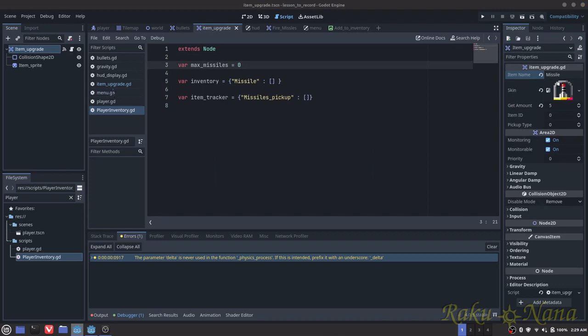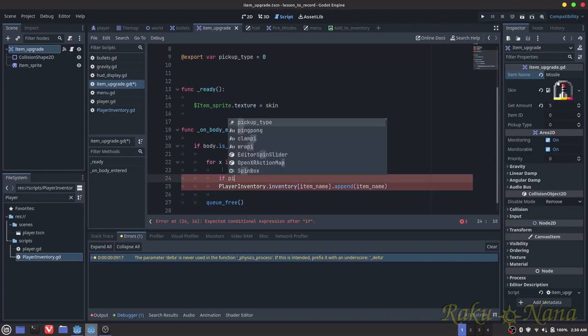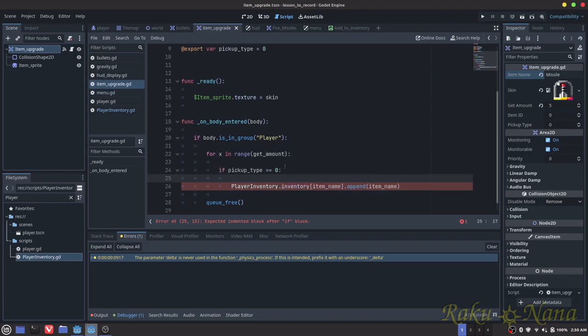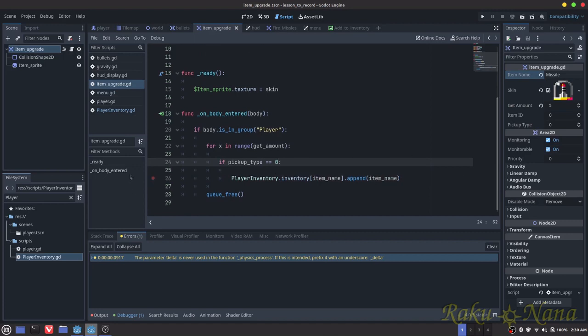Now that we've got that done, we're going to go to item upgrade and start adding that into our system. Now that we have all those variables, I want to change this so that it only happens if the pickup type is equal to 0. Those pickup types equal to 0 are going to be labeled as our upgrades. You can use a string if you want, but coding languages are much better at crunching numbers than strings, so this just makes it more efficient.